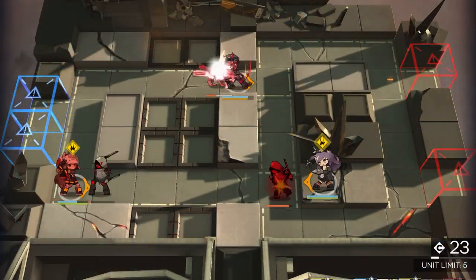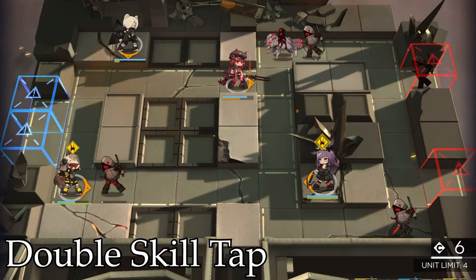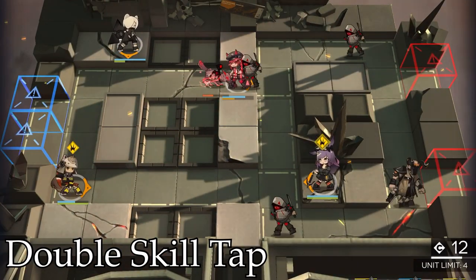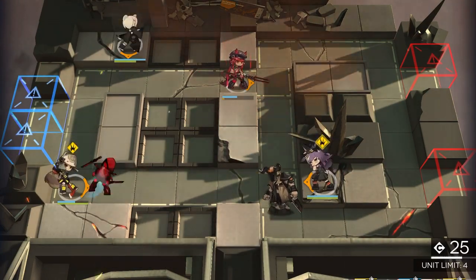The second trick is the Double Skill Tap. The Double Skill Tap helps us by activating two or more skills at the same time frame. The application for this is either maximizing DPS or creating a combo.